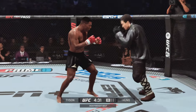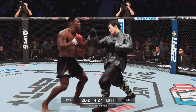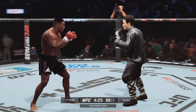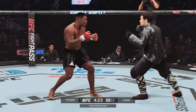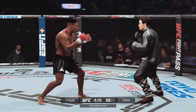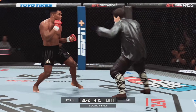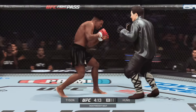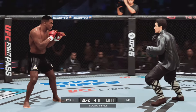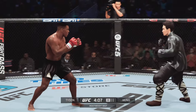Tyson gets caught with that punch. Not the easiest guy in the world to hit, but he got caught there. Nice combination. The head kick lands. Counters with the right hand. Both fighters throwing heat now. Unable to connect with the right hook.